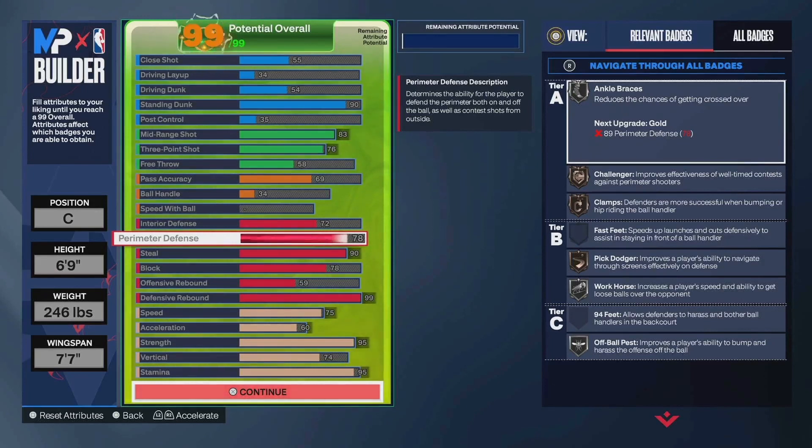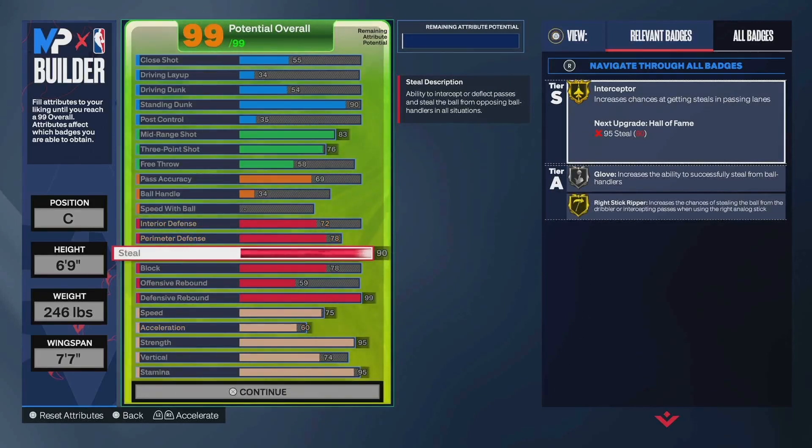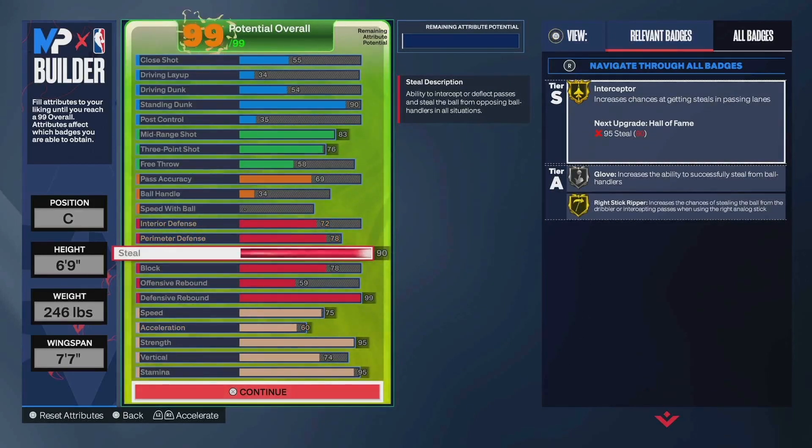If you're a good defender you should be fine, especially playing center in the park, rec, or pro-am. I went 90 steal, so that is for gold right stick ripper. You also have gold interceptor and silver glove. 90 steal on a 6'9 — I do get a lot of right stick steals, a lot of bump steals, and it's pretty good value to be able to get a 90 steal at 6'9.